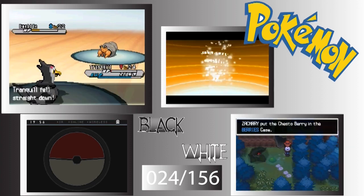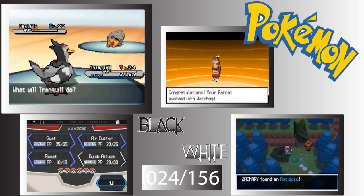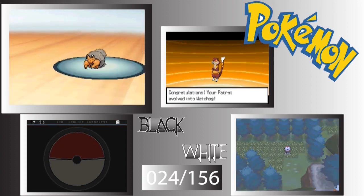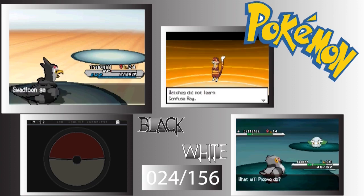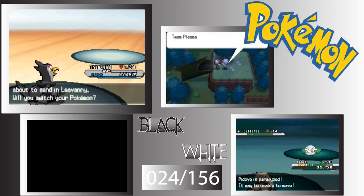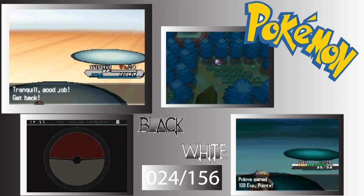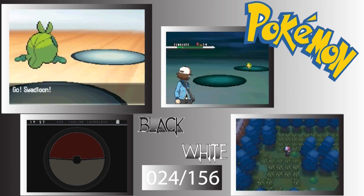Since Dwebble's a Rock-type, it can easily take out Flying-types. But luckily, Tranquill should have the speed advantage over it. I think I skipped getting the Petilil because I couldn't find it or something.